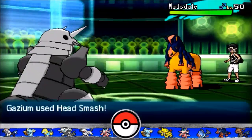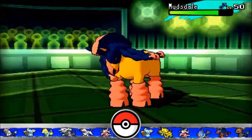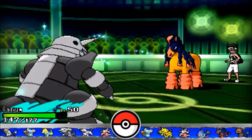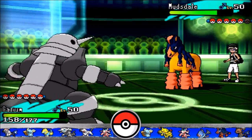Mudstail is a defensive monster - everybody knows that. Head Smash is of course a resisted hit, but look at this - that's a lot of damage. Even though Stamina kicks in, we do 20% on a resisted hit. I am already made up my mind.